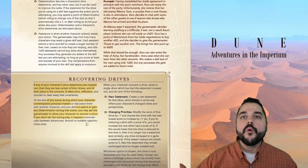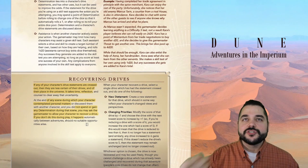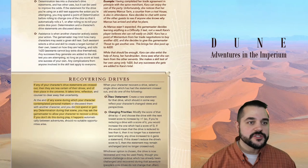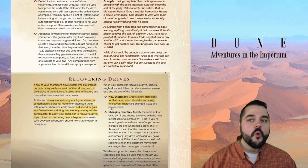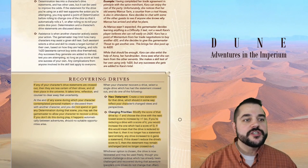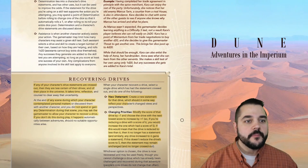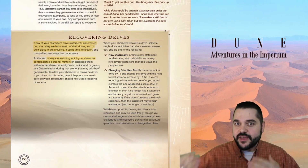That doesn't mean we just uncross what we've written — there are actual game mechanics for how your character is going to be understanding the world again. Maybe you've had a discussion with another player character about how yes, some people may betray the house, but there are greater values to being part of the house. You have a couple of different options: one is a new statement — you can create a new statement for that drive which should in some way reflect your character's changed views and perspectives. Or there is changing priorities — modify the score of that drive by minus one and choose the drive with the next lowest score to increase by plus one.